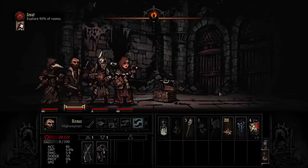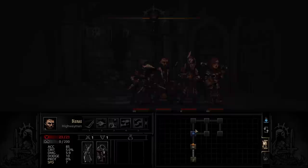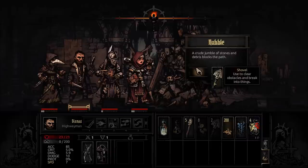All right, let's get some loot. Yay, shovel! This crusty thingy wants it. That'll help us unlock stuff back in the hamlet. How do we get out of here? Switch to the map, click on the next room, and away we go.